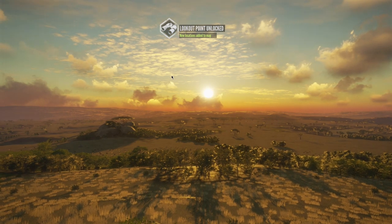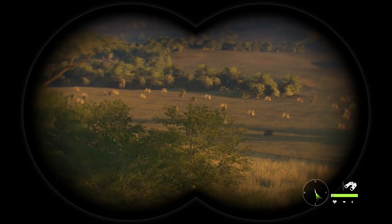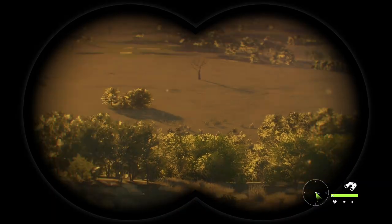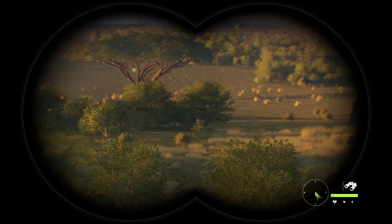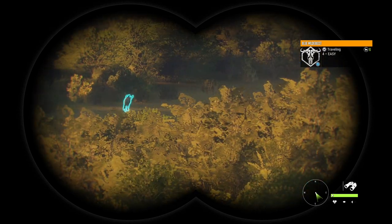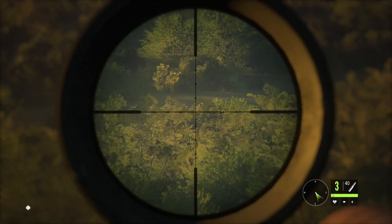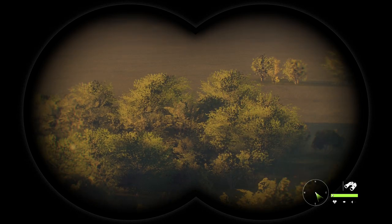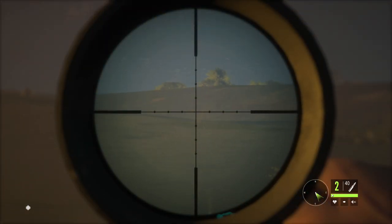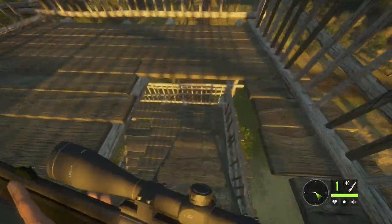First lookout point - hopefully while it's doing this little flyby we'll be able to see something. Let's do a quick little scout from up here. I do want to see if we can spot any animals. It doesn't really look like there's anything in the immediate area - oh, except there actually is a wildebeest right there. Let's see if we can hit it. That was indeed a hit. Hopefully it will die - let's get another shot into it. There we go, that is a dead wildebeest.